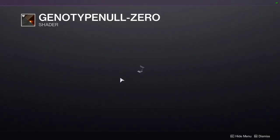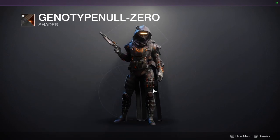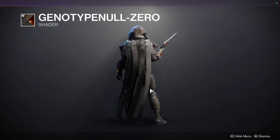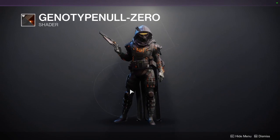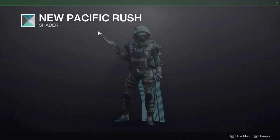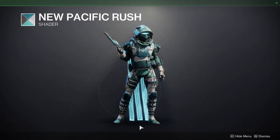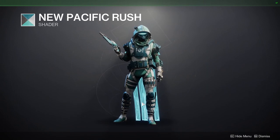At 801 we have Genotype Null Zero — I love this shader. It's one of my favorites from Warmind. The activity was actually really cool at the time if you had people to do it with, and you got armor and a shader from what was essentially a world event. We also have the New Pacific Rush shader — it definitely looks cool with the armor set I have now. I look super dope with it, I like this set a lot.